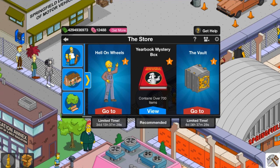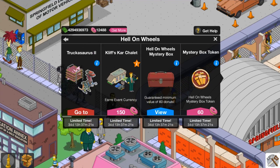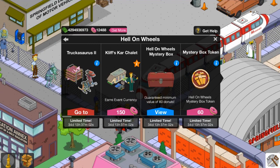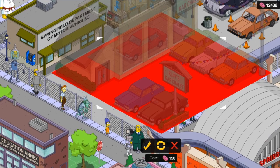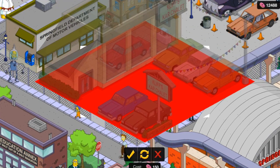The premium character is going to be Cliff. It was Cliff's Car Chalet. Every 8 hours, 222 exp respectively. Consumes a Red Egg. 150 donuts. Oh, it doesn't even fit where I normally place it. Well, frick man. This thing's huge.